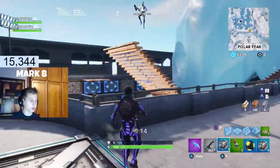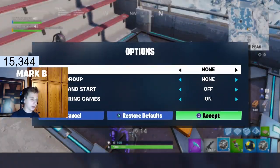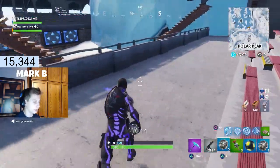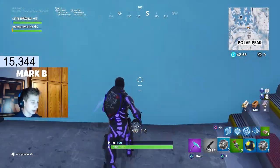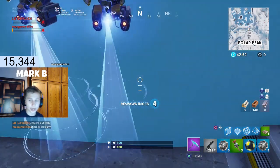You want to get the one closest to this edge of Polar Peak. Then you want to go to customize — you're gonna change to none, none, off, on. Then come over here, go on the edge right here, and then press respawn and you're gonna get into here.